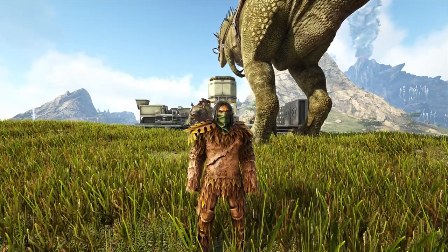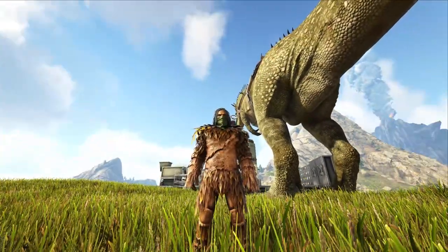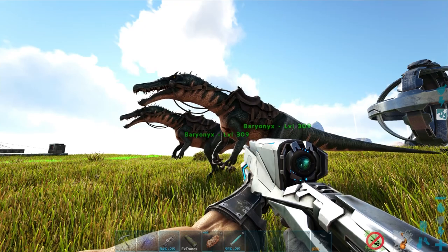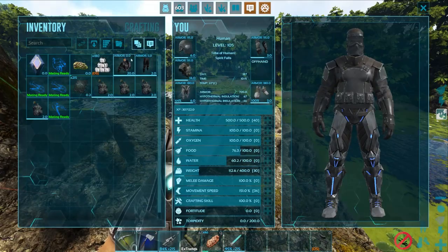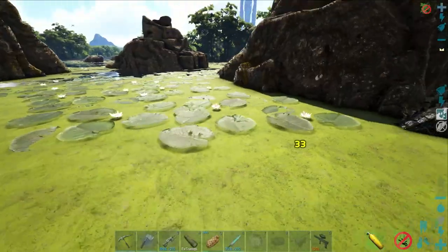One of the locations is 100% underground, so I decided to breed up two fresh baryonyxes to take with us. While they were healing from leveling up, we headed to the first cave location, which is in a swamp-like area on the map. I put my scuba gear on, took out the baryonyx, and decided to dive in.